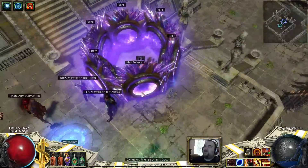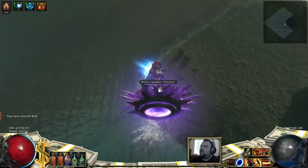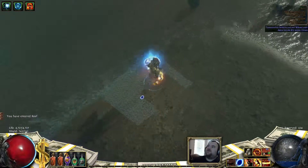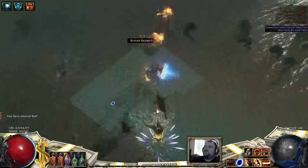Welcome back to my map and boss guides. Today we have the level 68 map, Reef. This zone is based off the Tidal Island, so you have this landmass surrounded on all sides by water.